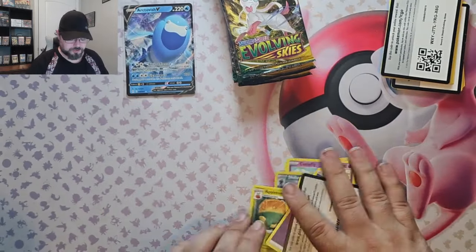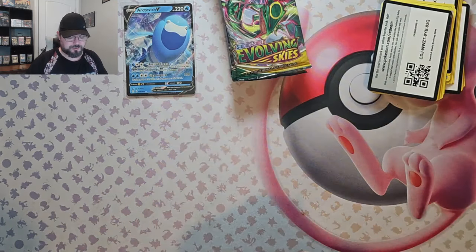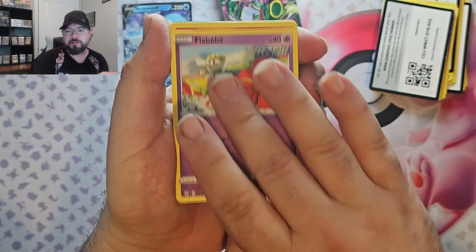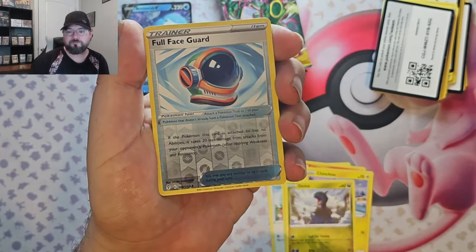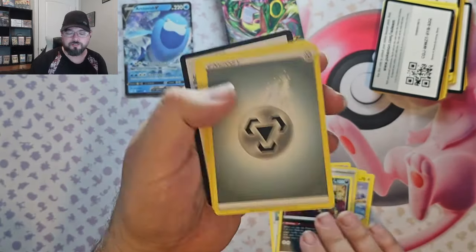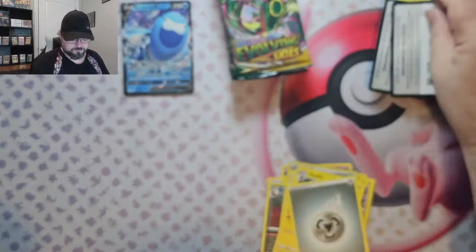Maybe I should start doing the pack trick so I don't bypass the reverse like that again. Pack four — halfway point: we got Swablu, Flabébé, Litleo, Chinchino, Dino, Full Face Guard reverse, and Feeble — not hollow rare.